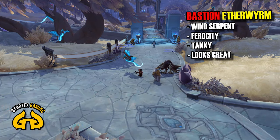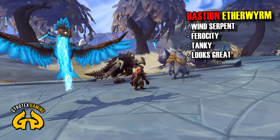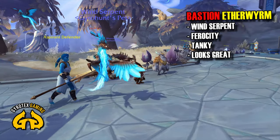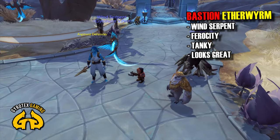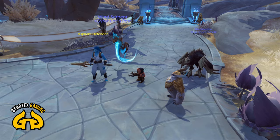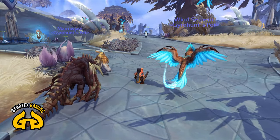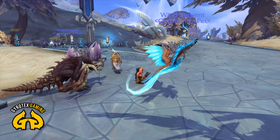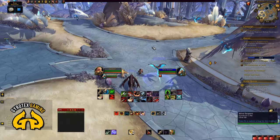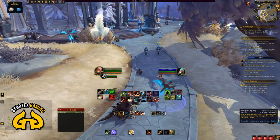Ether Worms are wind serpents. They are of the Ferocity family, which is closer to home for me. These are the ones that allow you to leech life, and they are also tanky — they have an ability that increases dodge. So they are tanky, they are leeching life, and they also look amazing, in my opinion. Normally I'm not a fan of those upright wind serpents; I prefer the Pandaria-style wind serpents. But this particular model detail of Ether Worms is just fantastic. I definitely recommend that you tame one.